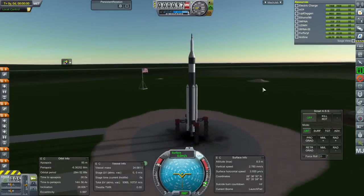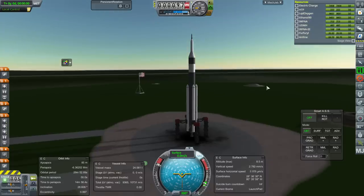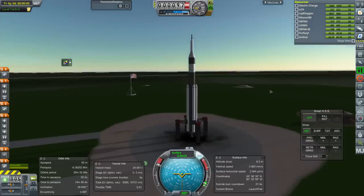SAS on. Throttle is up. Ignition. We have a good engine, and launch.